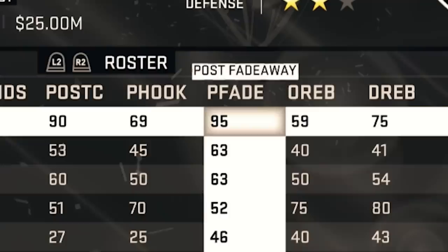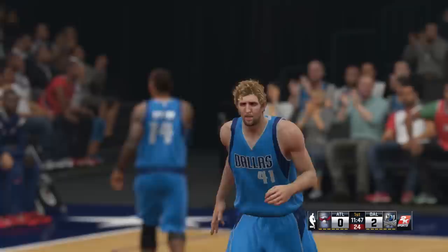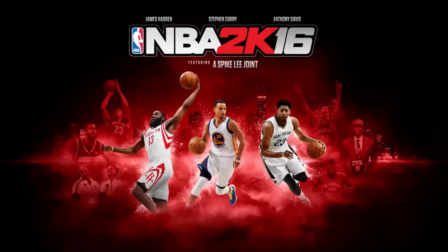2K15. And big rating boost for Dirk here — he's an 88 with a 95 post fade. Let's just post up. Fade — not the greatest release, but we got it to go. We just get so much separation from that shot. It's hard not to hit it, especially with a 95 rating.